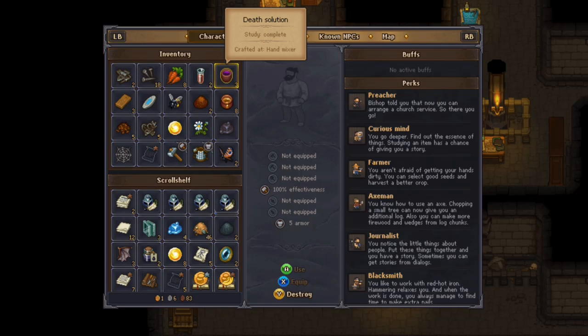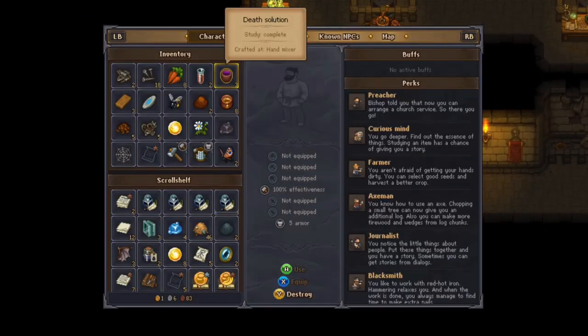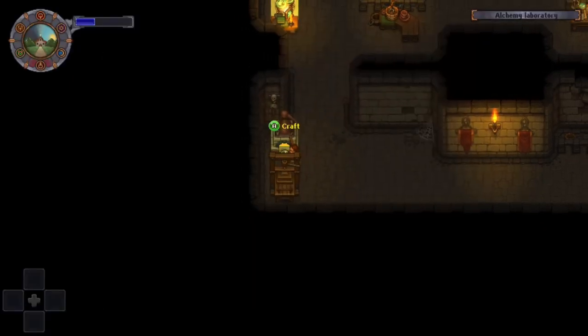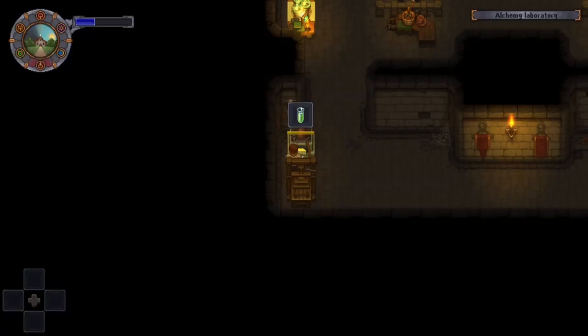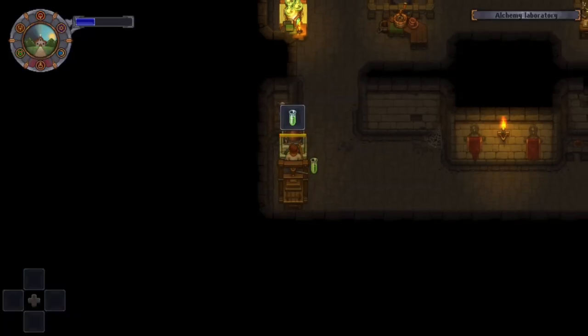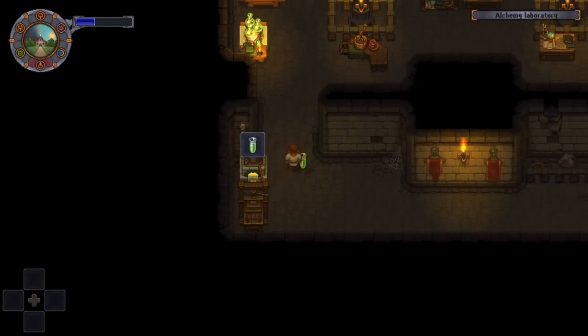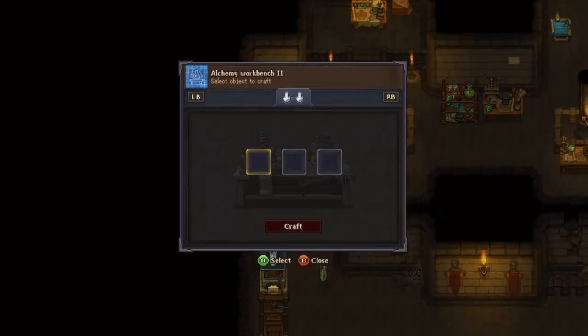The next thing you'll need is white flower, and you have to bring it to the distillation cube and craft it — that takes a few minutes, so I already had one made. Last but not least, the other item you'll need is an alchemy workbench 2.